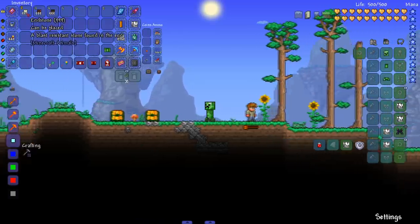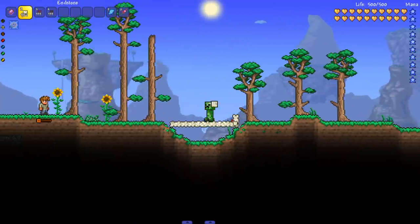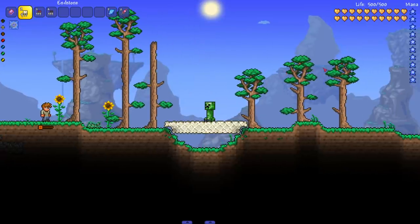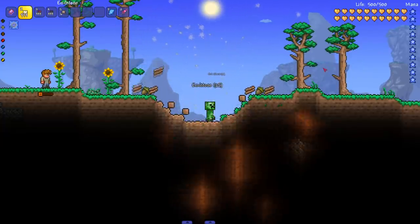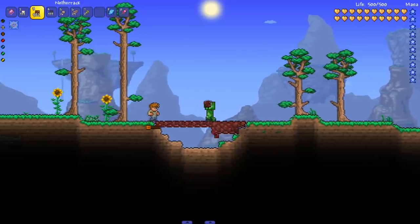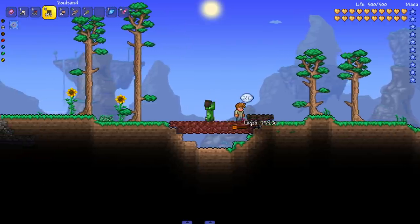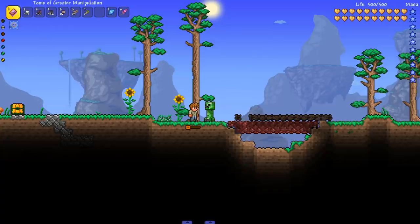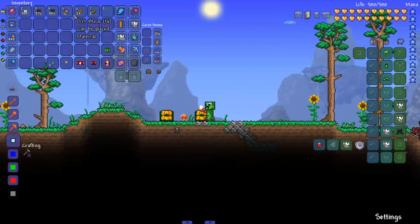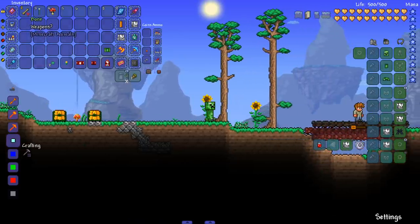Last but not least, the Minecraft Animals mod. Starting with the blocks: end stone is a blast-resistant stone found in the End. Let's see if it's actually blast resistant - okay, I feel like I was lied to. Next up, netherrack - looking good, new-age netherrack not the old version. Then we got soul sand: does this actually make you move slowly? Probably not, might just be a work in progress - running on it and I feel like I run exactly the same speed.